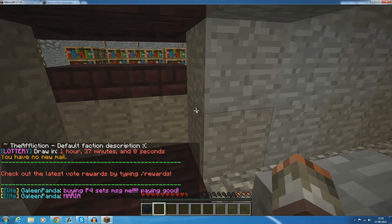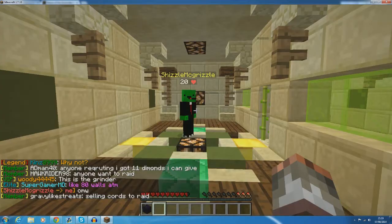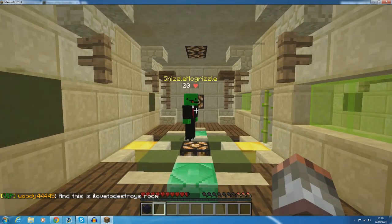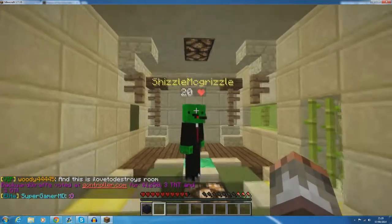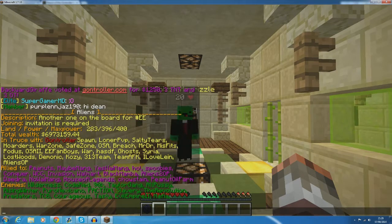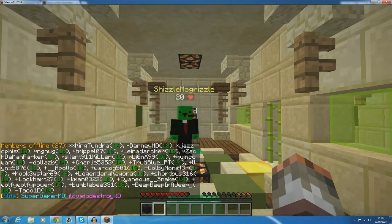Let's go to the trade room so I can show you guys what it looks like in game. You might not notice anything different right now - that's because he's neutral to me. If I do /f show on his faction, you'll see that his faction is just neutral and nothing's changed.